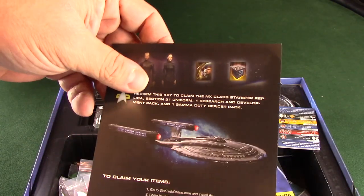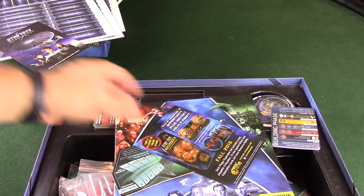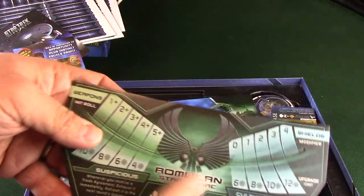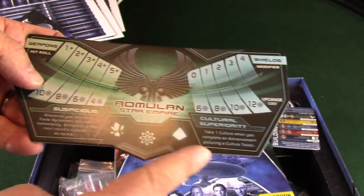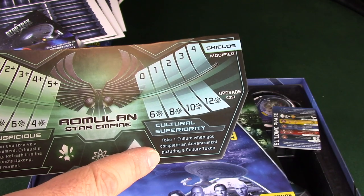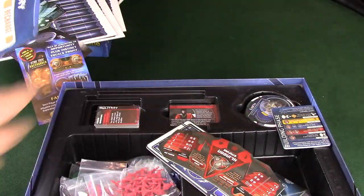That's the Enterprise - the NX-01, I guess. And that's the E. I really love the Enterprise D, but I really loved it when they upgraded to the E. We've got the Romulan Star Empire faction board. Suspicious cultural superiority: whenever you receive a trade agreement, exhaust it immediately, refresh it in the next round's upkeep as normal. And cultural superiority: take one culture when you complete an advancement. Suspicious sounds about right for the Romulans.